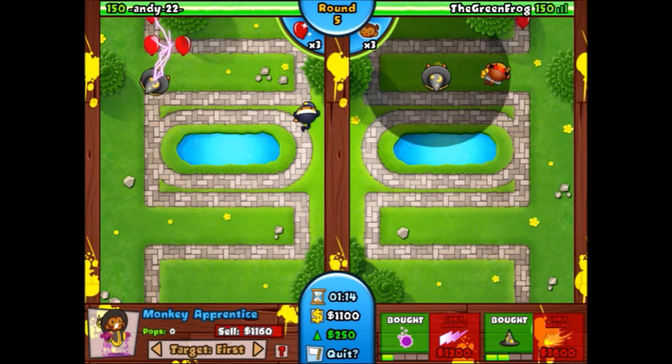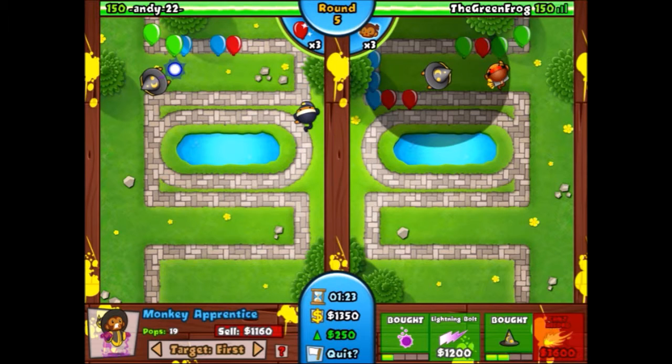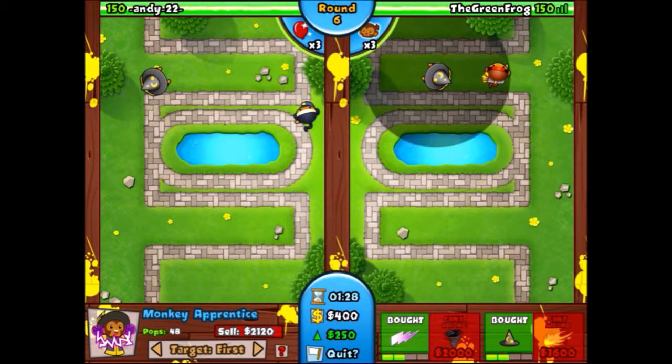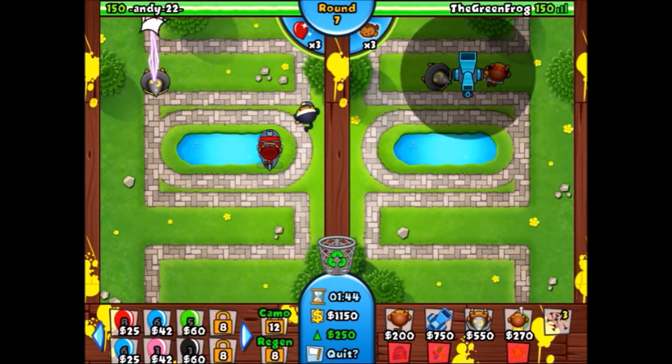I need to save up some money to get the lightning bolt and I'm just about to get it. The other guy's fending off his balloons pretty well. He got lightning bolt on his apprentice, he upgraded his ninja a little bit, and he's doing pretty well. Balloons aren't even getting to the apprentice.